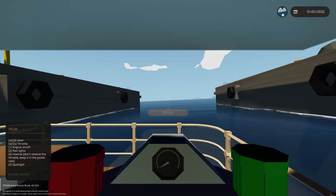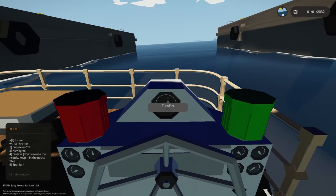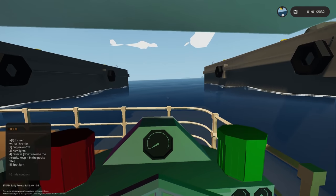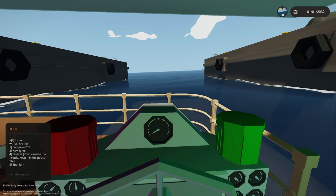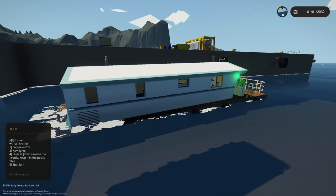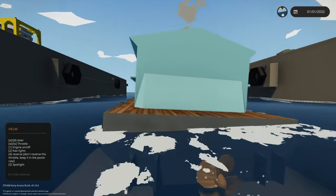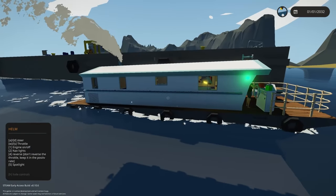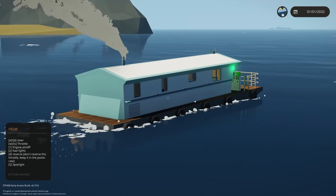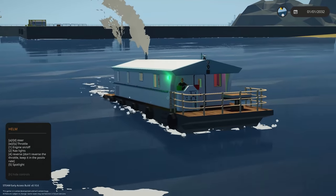Let's go to the helm. Nothing in terms of buttons — just tanks, RPS, throttle, steer, engine on/off, navigation lights left and right, nothing in the rear, reverse throttle, and spotlights — just one spotlight on the front. Engine on, WS for throttle, and we're going. Decent speed for what it is — 12 to 13 knots. Not bad. Really quite nice.